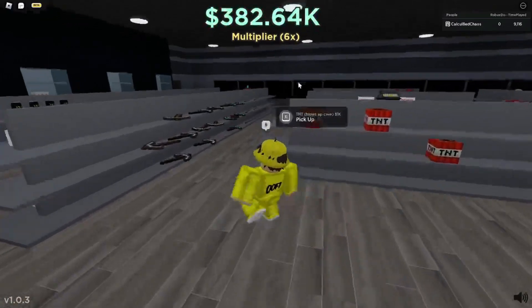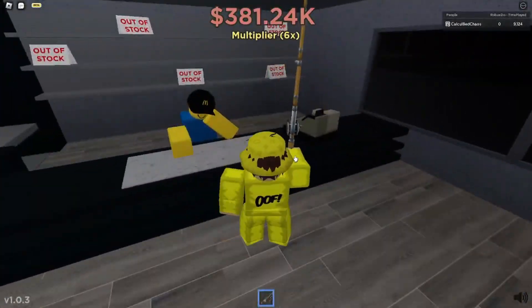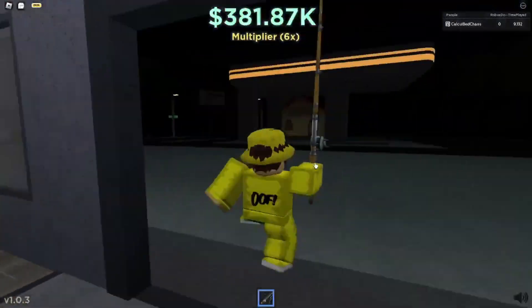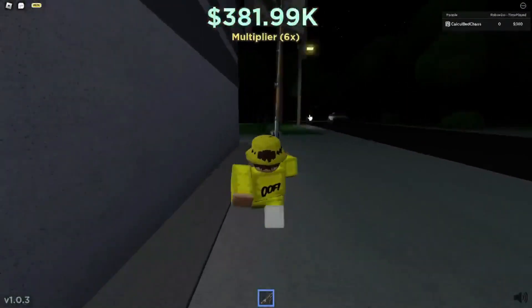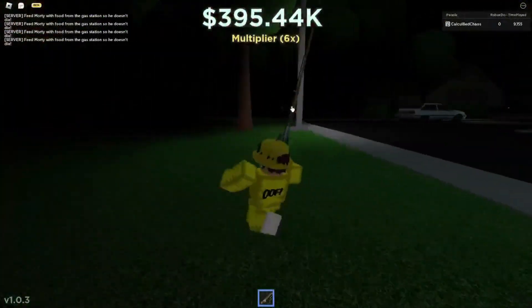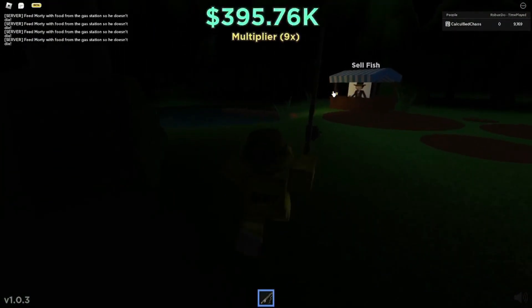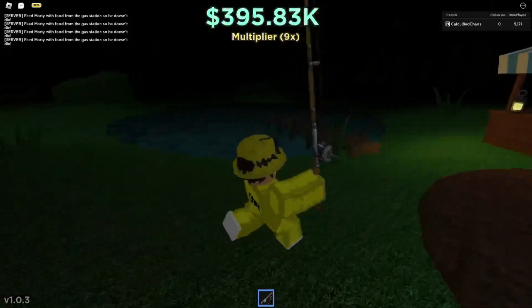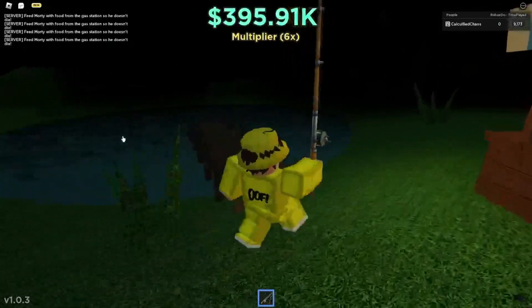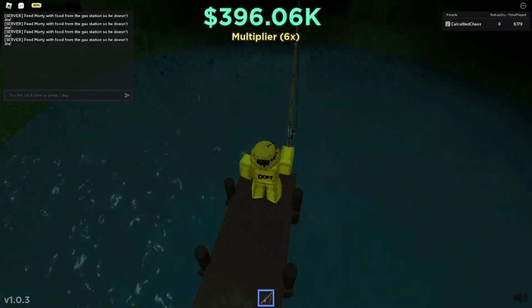Head into the shop and buy a fishing rod. After that, just head to the fishing pond. Once you get to the fishing pond, you can get a bunch of badges here, and they are pretty simple. Just fish a couple hundred times and you should get all the fishing badges.